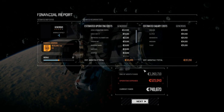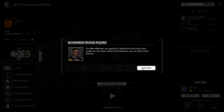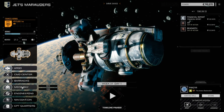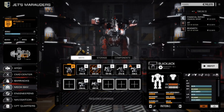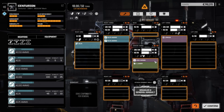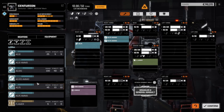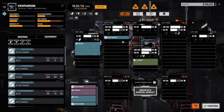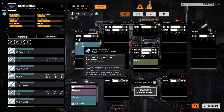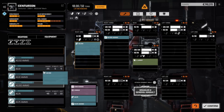We just staved off the financial report — but we need to get some extra cash. I've got skill points to spend. First things first, let's repair and do a refit. I'm going to pull the LRM off this — that LRM is a waste. I could put an AC20 on him. The issue with the AC20 is it's really short range and doesn't have much ammo — though it does a lot of damage.